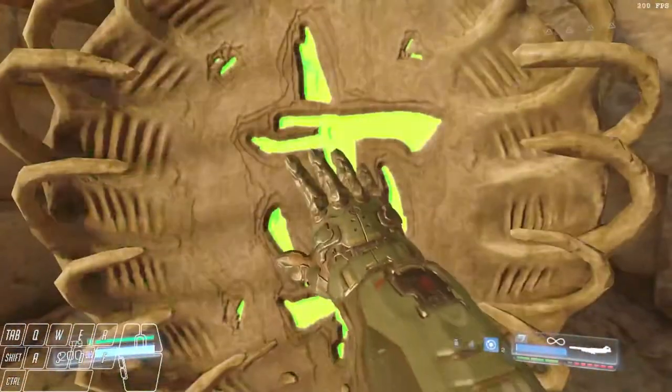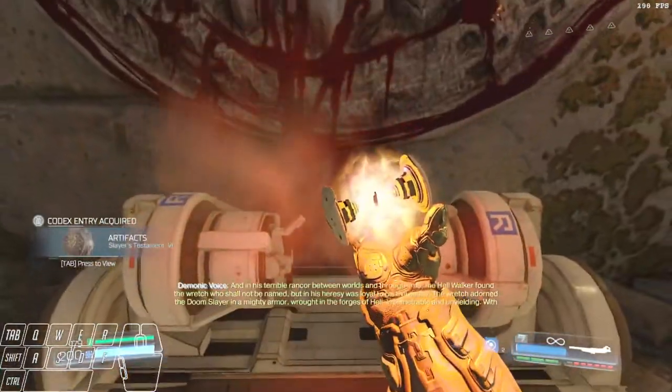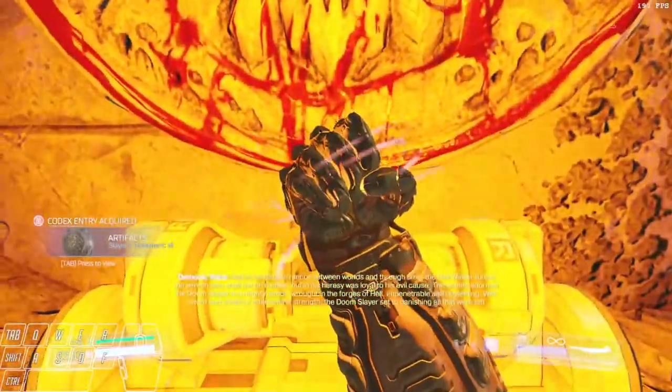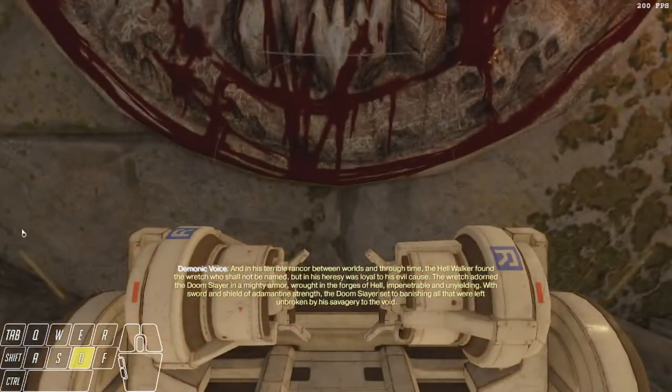I'm going to climb up here, trigger this cell, jump back to the Slayer's Testament, and then jump back to the cell. This is the last cell, so I should be fully upgraded on everything for the suit once I get that last armor upgrade.